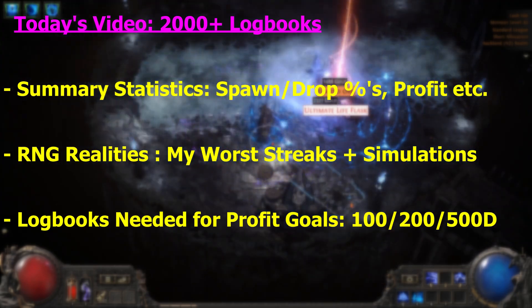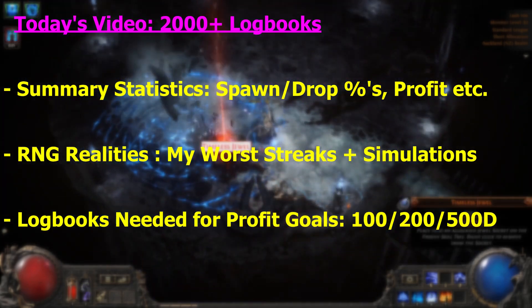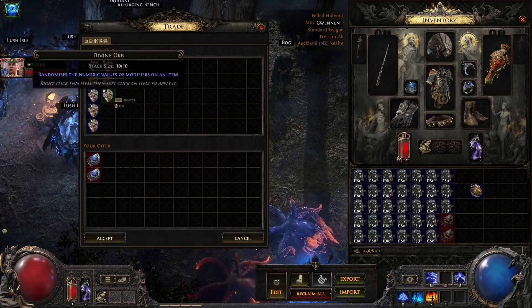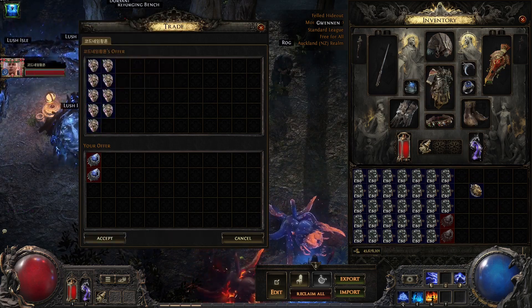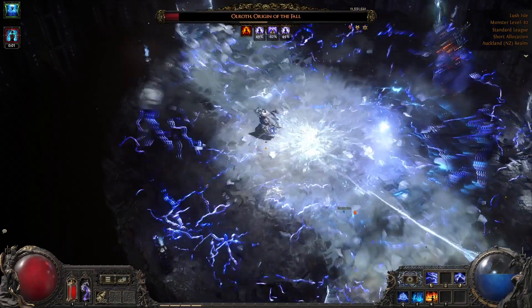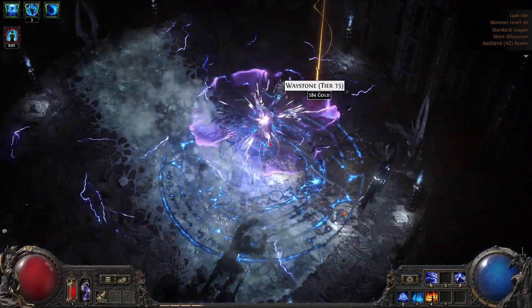Finally, we'll use these simulations to answer the big questions: how many logbooks do you need to break even, and how many do you need to hit your profit goals? Whether you're aiming for 100, 200, or 500 divines, I'll give you the numbers you need to plan with confidence. So if you're ready to dive into the data and take your expedition farming to the next level, let's get started.